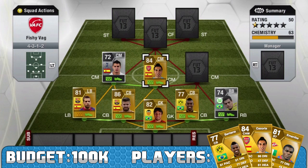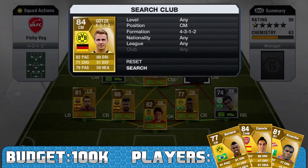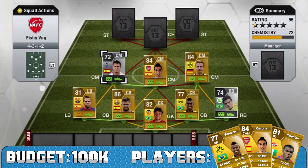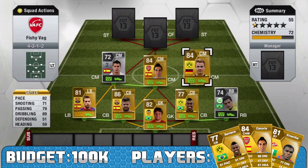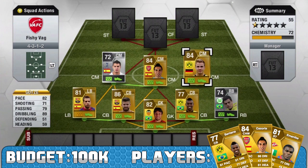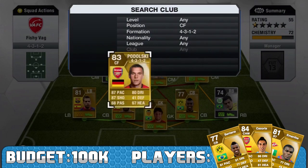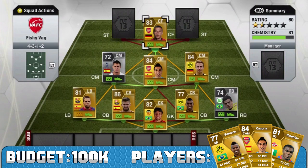My last center mid is Götze - again a center attacking mid. All my center mids are center attacking mids which does kind of hurt my team a bit, but he's very very good. He's got 82 pace, 71 shooting, 79 passing and 89 dribbling. I'm really glad he's getting the recognition he deserves. He's a very very good young prospect for Borussia Dortmund and his 84 rating this year represents how well he's been playing in the Bundesliga.